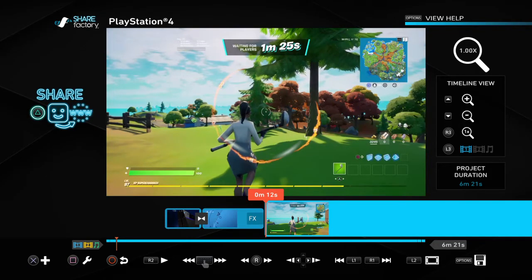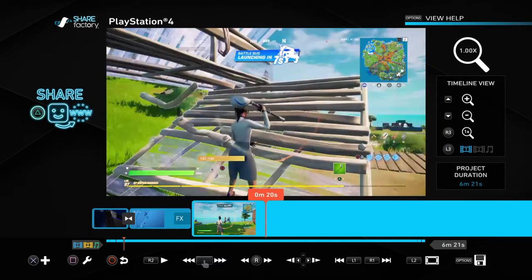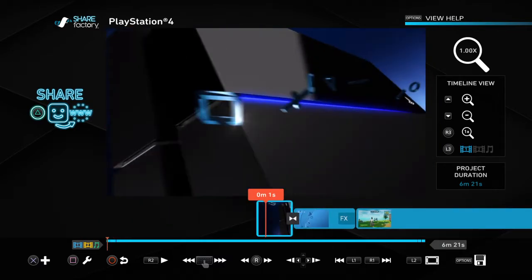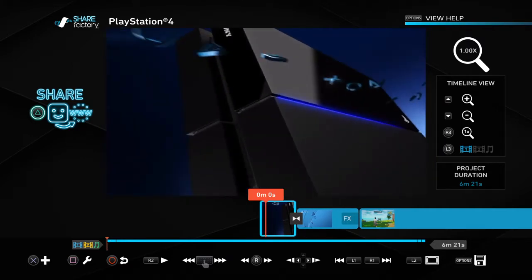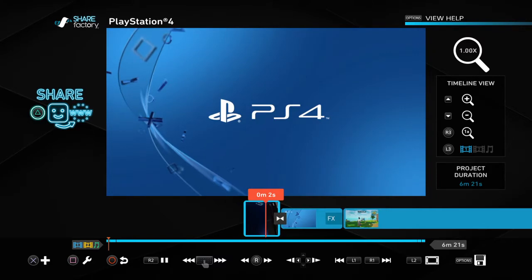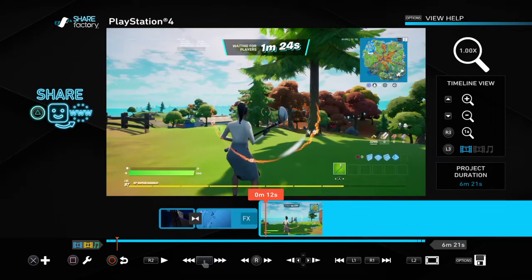Alright guys, some people have been wondering how I edit my videos, so what I do is I go to Sharefactory. I normally use this intro — the PlayStation thing. This is quite a cool one, it's just like a PS4 roll, and then the video will start.